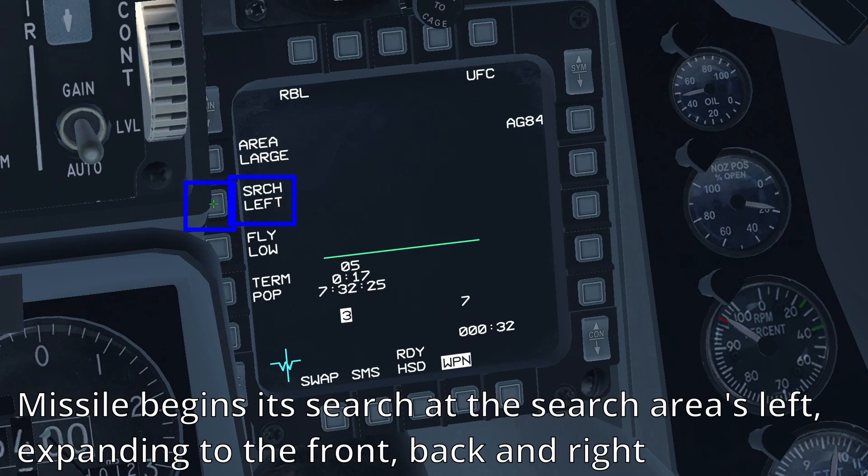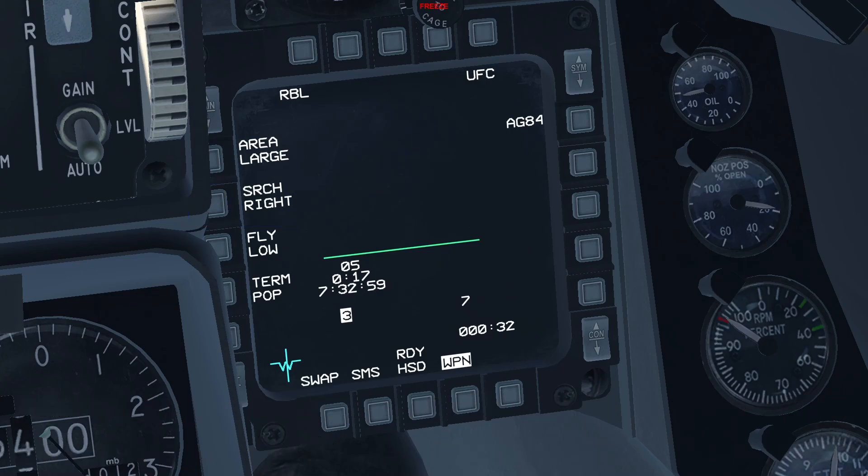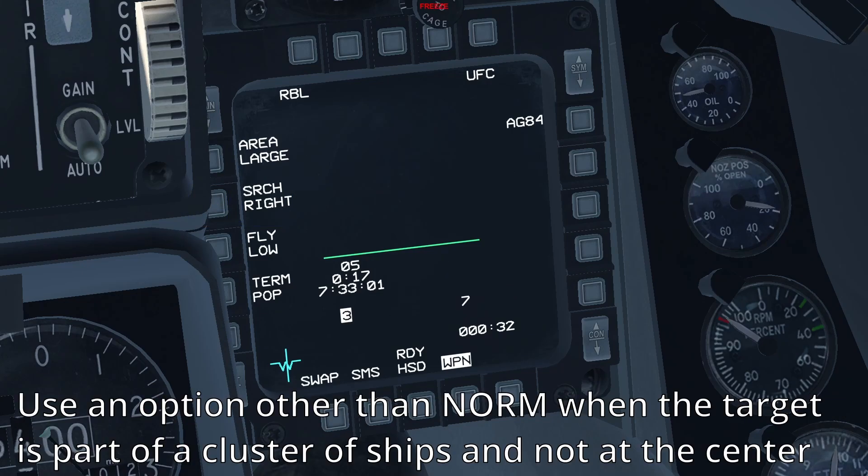The left selection commands the missile to begin its search at the left side of the search area and expand the search to the front, back, and right of the search area. The right selection commands the missile to begin its search at the right side of the search area and expand the search towards the front, back, and left of the search area. Selecting an option other than norm is useful when the target is in a cluster and its position within the cluster is not at the center.